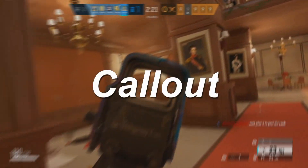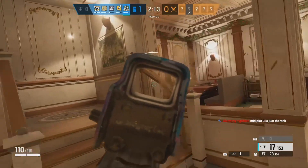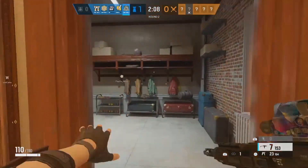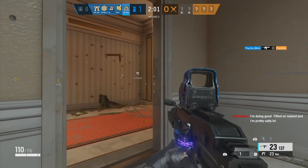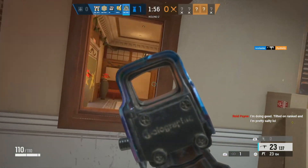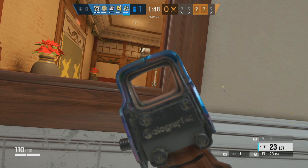Next up: calling out. Even when I solo queued to Diamond, I would always call out and help my teammates with the best callouts I possibly could. That one callout you give — that you think nobody's listening to — could save someone's life and win you a round. In a 5-stack, callouts should be happening every five seconds. When someone dies, they should be on cams, on a drone, calling out for teammates — not on TikTok or complaining. Stop whining that you died, get on a camera, and call out. That will help you guys win a lot more.